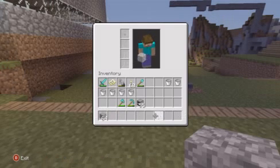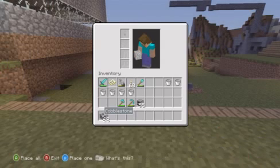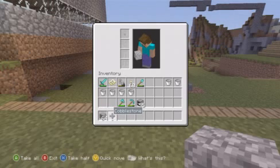From there, hover over to the cobblestone and hold down X on it. The same thing is gonna happen — wait for the cobblestone to get to 64 again. As long as it's like that, put it in a different slot, hover over to it again, and hold down X on it until it gets to 64 again.